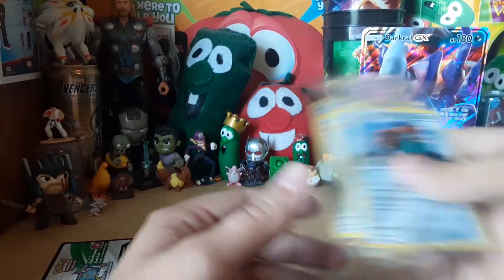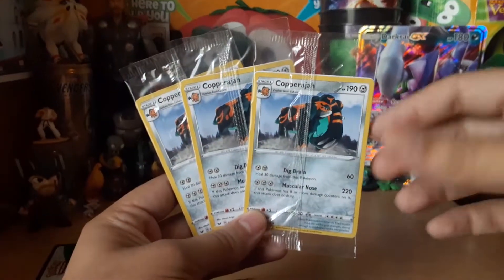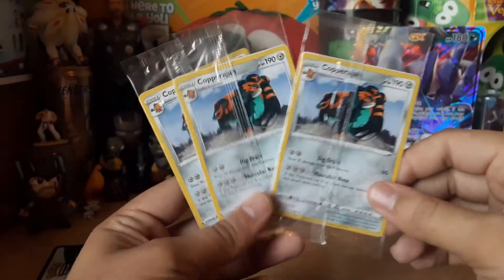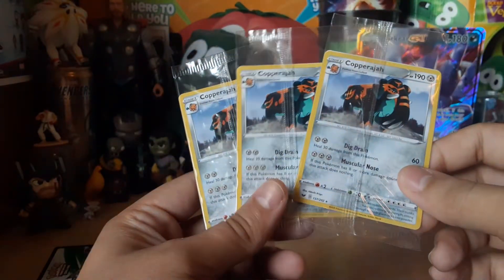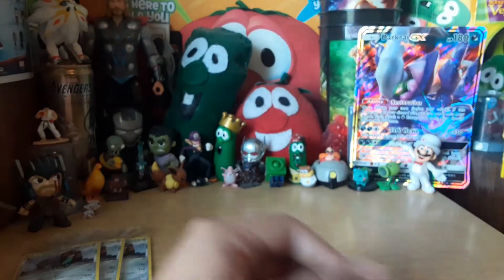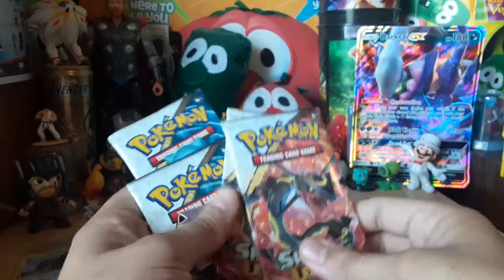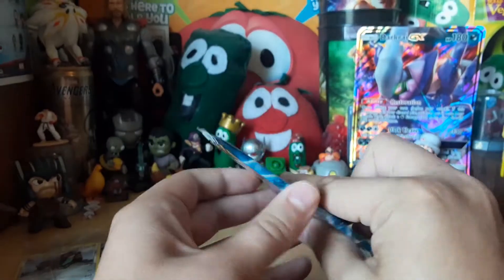One more thing before we jump in: I got three Copperajah promos from GameStop, and I was like, ooh, more promos. But then I realized it's literally just the regular rare from the Sword and Shield set. Very disappointing, but oh well, can't win them all. So let's start off with, quote-unquote, the first Pokemon — Mew.